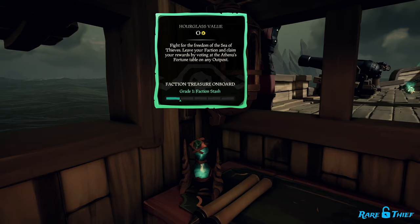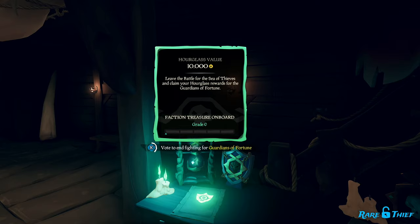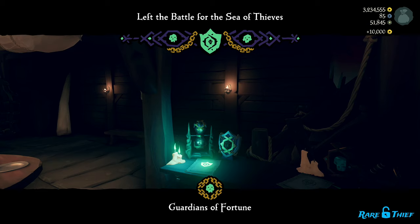You will also earn allegiance if you can make it back to an outpost and cash out your Hourglass of Fate. As long as you have at least a streak of 1 and have earned some hourglass value, you will earn allegiance when you vote to leave your faction.